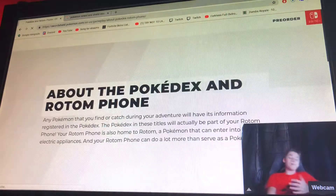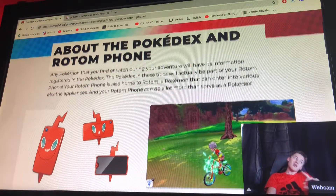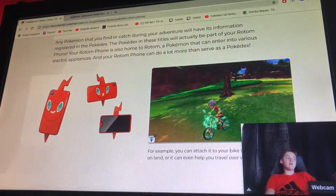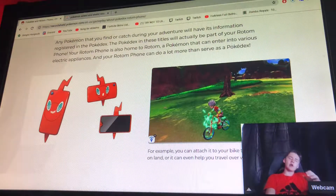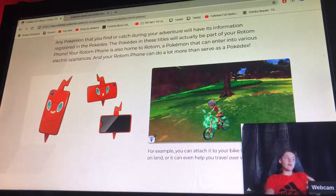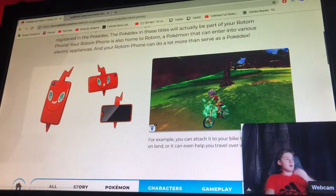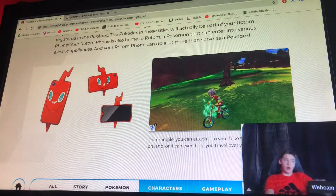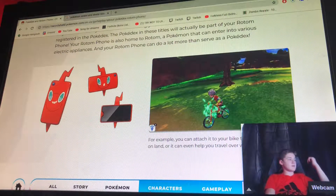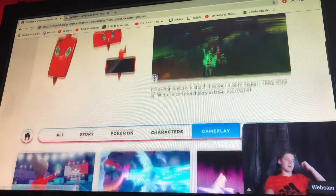It's all about the Pokedex and the Rotom Phone. If you haven't played Pokemon Sun and Moon, the Rotom Phone is this game's Pokedex — any Pokemon you find or catch during the adventure will have its information registered in it. The Pokedex in these titles will actually be part of the Rotom Phone, which is also home to Rotom, a Pokemon that can enter various electric appliances. Your Rotom Phone can do a lot more than just serve as a Pokedex.